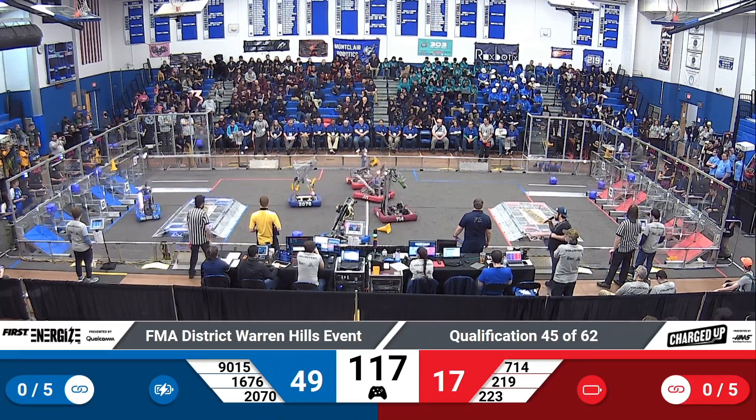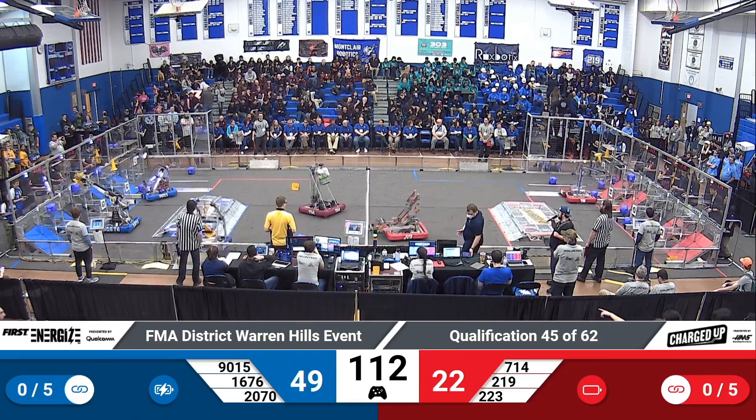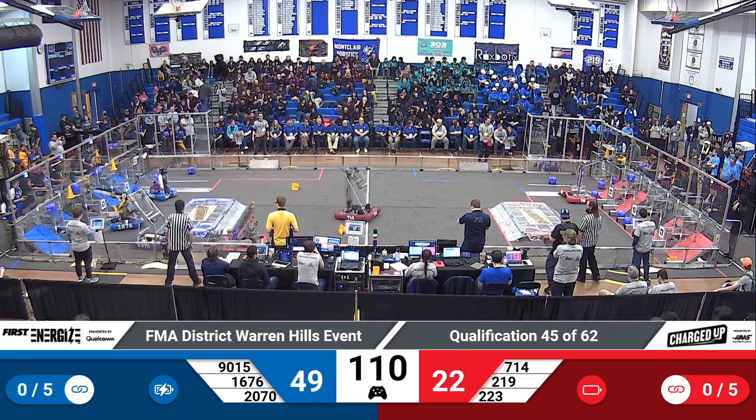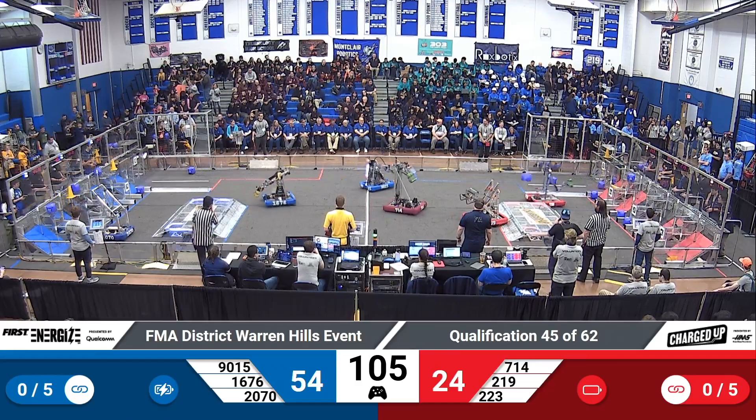9015 Questionable Engineering has a cube within their confines, looking to place it down on one of the lower nodes. 219 Team Impact has a cone in their possession, looking to try and place it on top of an upper node.